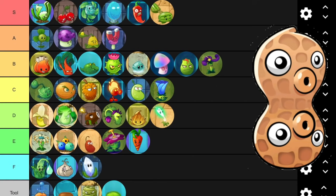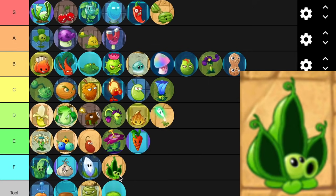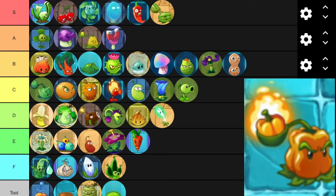Peanut — B? Peanut — you suck, pal. I really hate to say it because I love your design, but it's really not worth using this plant at all. Peashooter's going in C tier because he's just the all-around normal guy — like the Mario of this, he goes right smack in the middle. Pepper Pulp has the splash damage of a melon but isn't as strong, and can heat up plants. I kind of want to put him in B, but I feel like the sun cost would make it a C. He's just kind of alright.